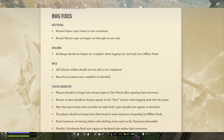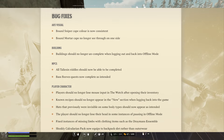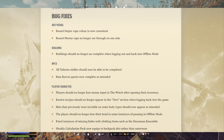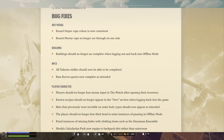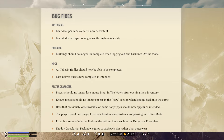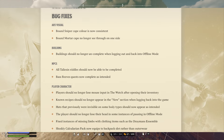In the art and visual department, bound sniper capes' colors are now consistent, and bound mortar capes are no longer see-through on one side. For building, buildings should no longer uncomplete when logging out and back into offline mode. For NPCs, all Taliesin riddles should now be able to be completed, and Bass Reeves' quests now complete as intended.